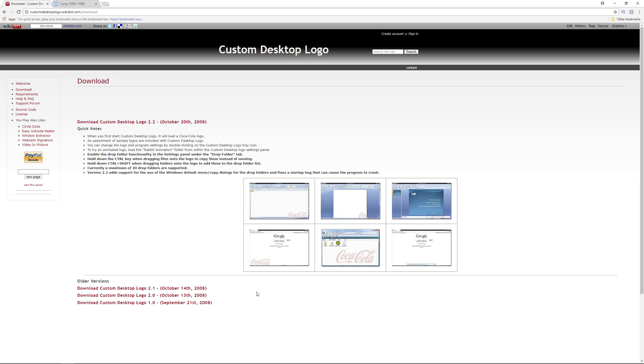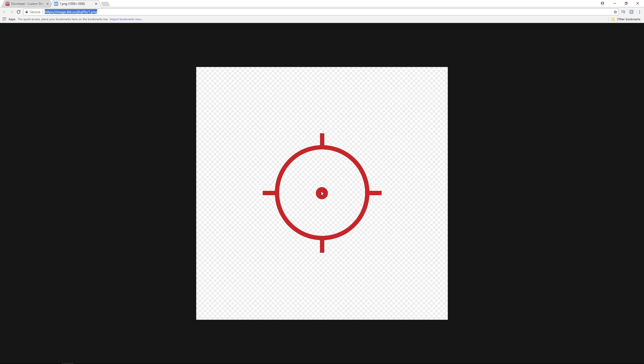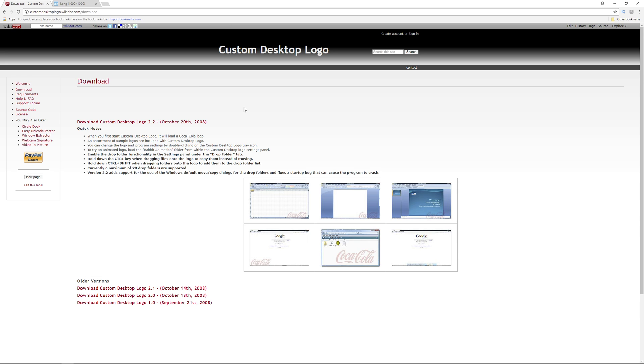Next, you need to download a custom crosshair, whatever you prefer. I uploaded the one I use, which is a circle dot like I found on EOTech and Holosuns. It needs to have a clear background, but any crosshair will suffice, and if you have Photoshop and know how to create a clear background, you're good to go.